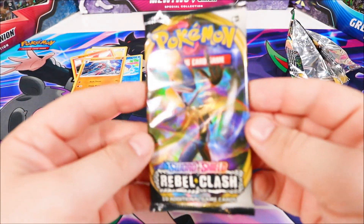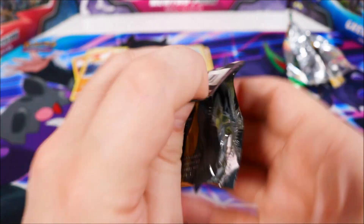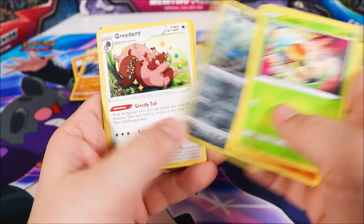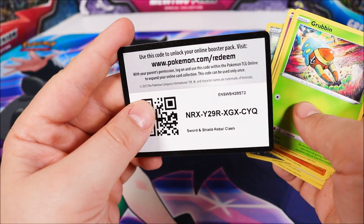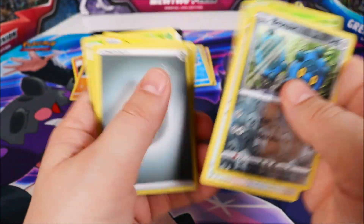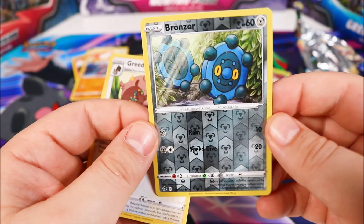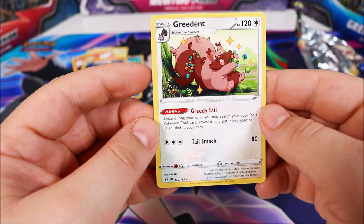Next we have a Rebel Clash — let's see if we get a Shiny in this packet. Looks like we've got a Reverse Shiny and a regular Rare yet again. This time our Reverse Shiny is a Bronzor — it's not a bad Reverse Shiny. And our regular card is a Greedent.